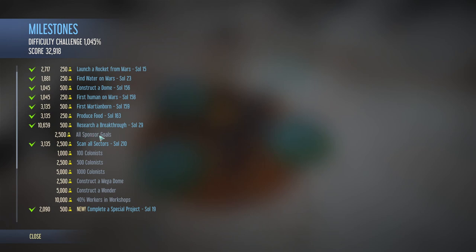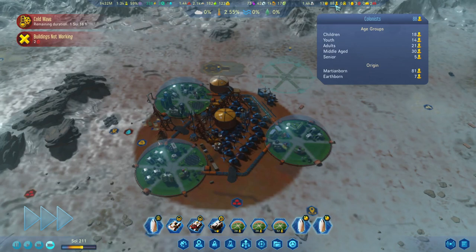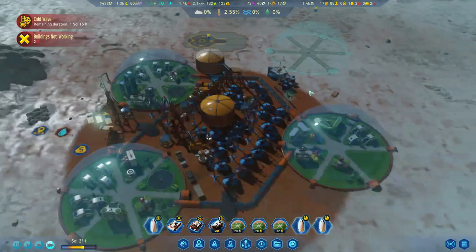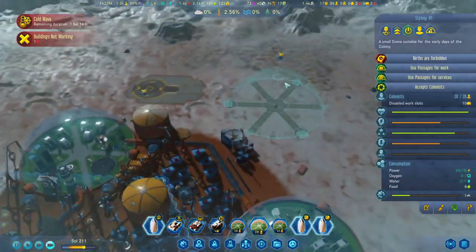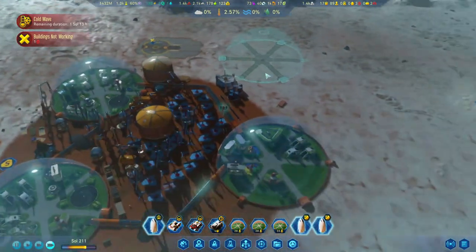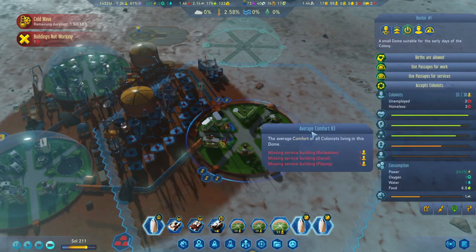It's a shame we can't reach all the sponsor goals. The 100 colonists milestone will be the next one — we're already at 88. Our population is going up very fast. I think we will tell them to stop making more babies. Let's check: relaxation, social playing.